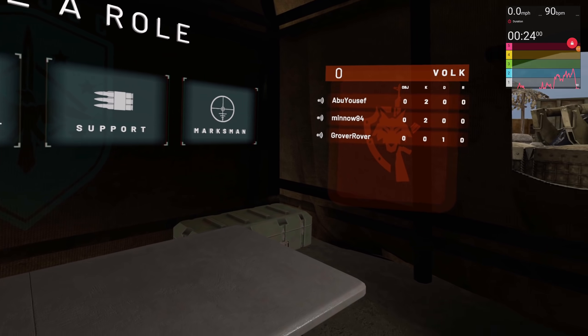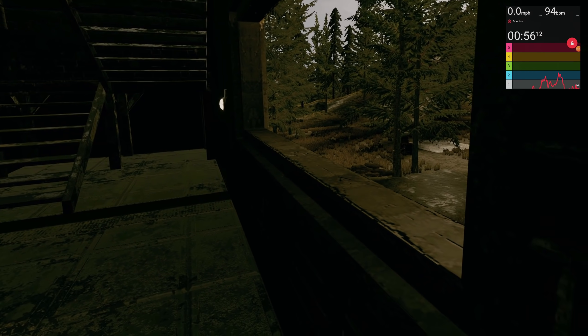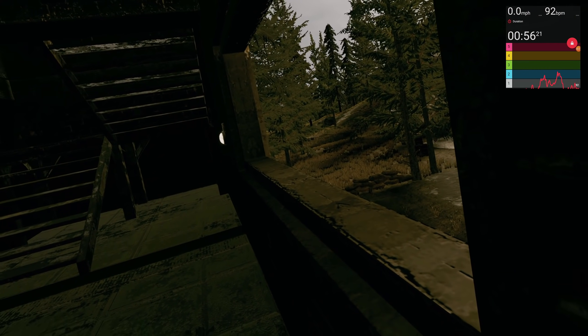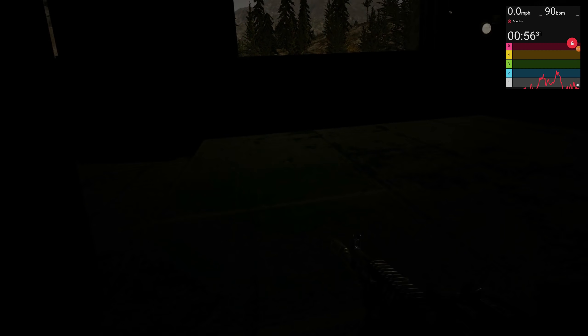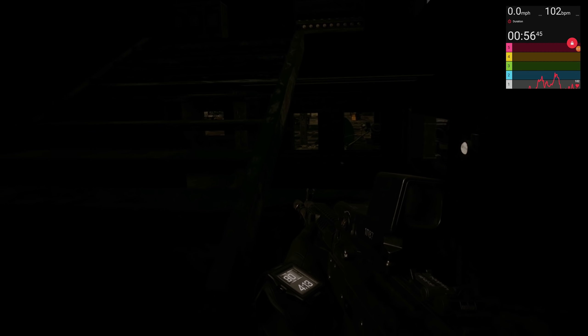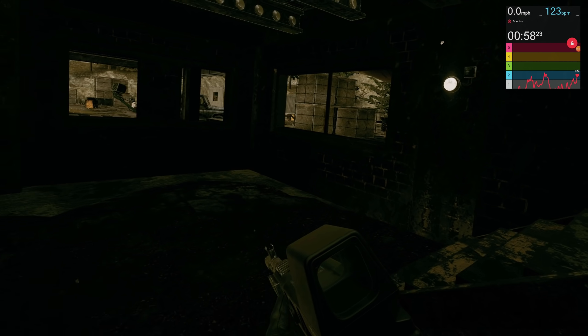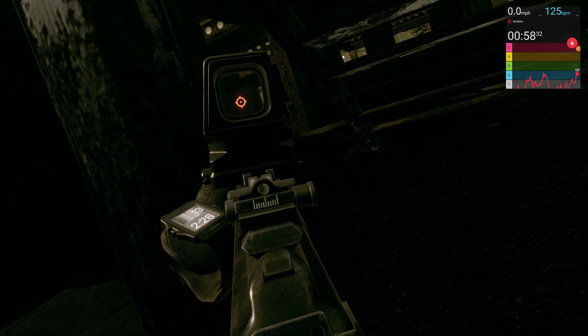You ever ask yourself whether suppression in video games is effective? I'm about to answer that. We switched sides — in this next round my team was defending, and I was in the upper level of the target structure. Abu, on the other team, decides to suppress my building. My heart rate is right around 90, and then watch what happens when I start getting suppressed. It takes a second for my body to react, but in just a few seconds it's up 10 beats per minute — easily over 100 and up 15 beats per minute. With that elevated heart rate, it's going to affect the way I perform. My heart rate gets all the way up to nearly 130 as we get ready to counterattack and go fight Abu.